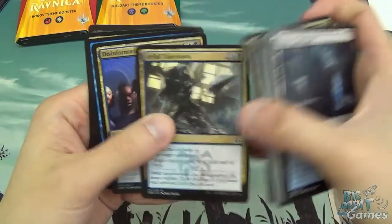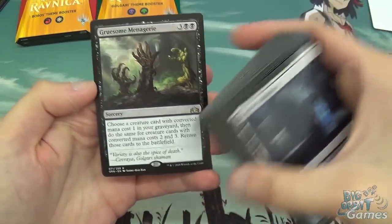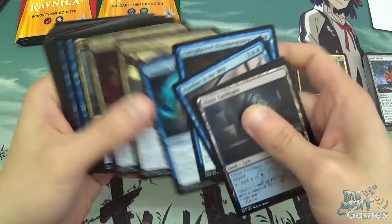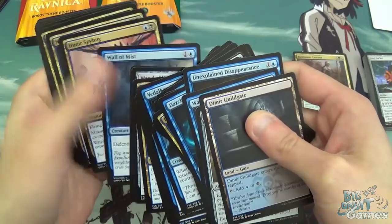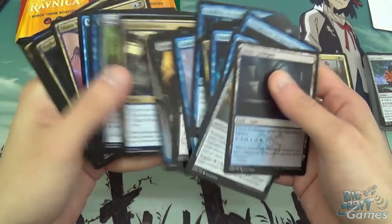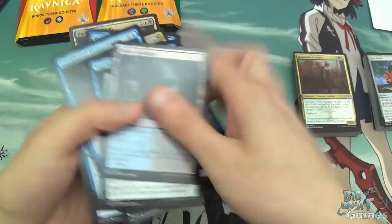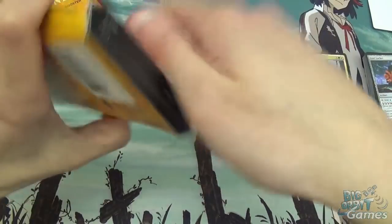Darkblade Agent, Notion Rain, Artful Takedown, Disinformation Campaign, Capture Sphere, another Darkblade Agent, and a Gruesome Menagerie. So — five mana sorcery, choose a creature card with converted mana cost one in your graveyard, then do the same for converted mana cost two and three, return those cards to the battlefield. If there isn't a one-mana creature in the pack you can still cast it — you just skip the converted mana cost one and go straight to two, so you still get the two and the three back. If you're going to build a deck straight out of this you wouldn't get the full payoff from that rare. But there's a lot of removal in there, which you'd expect from Dimir, and I think we got a little bit lucky with the amount of removal.